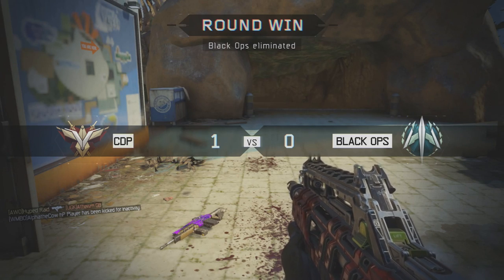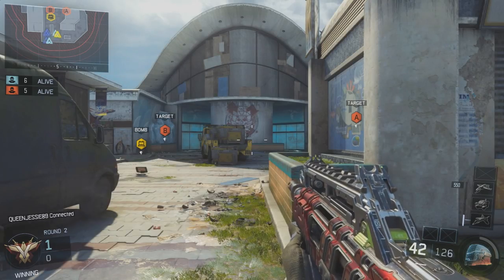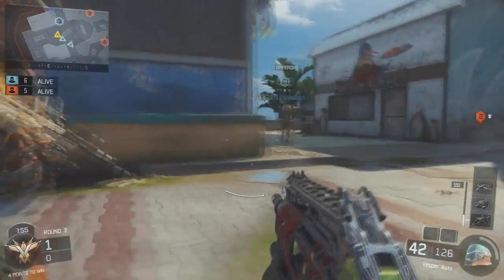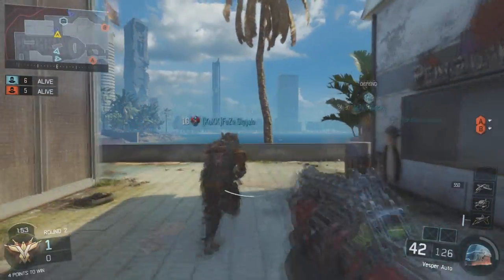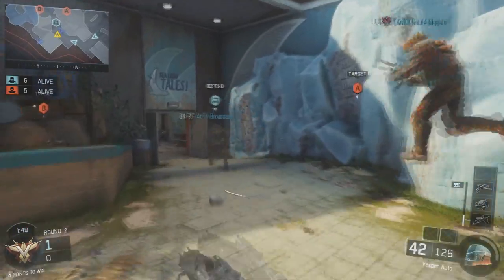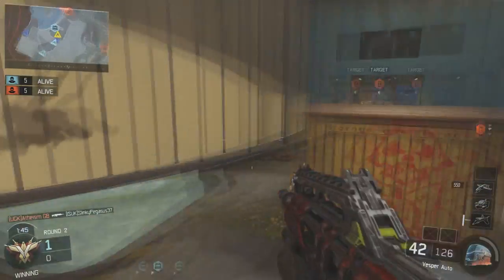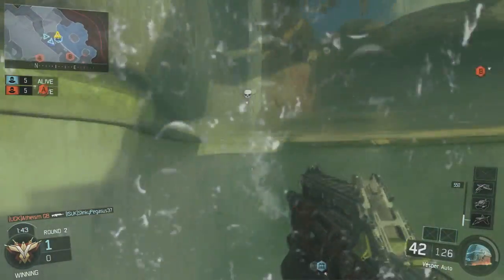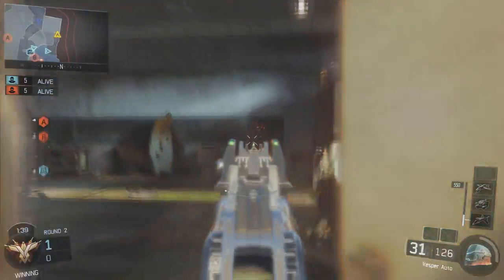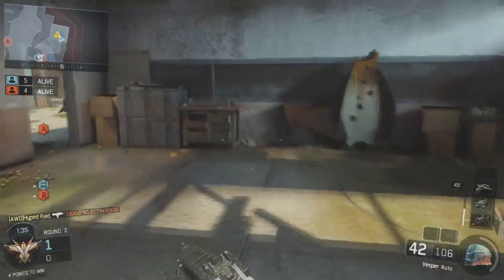When you do that, it boosts you forward significantly — it's almost double that of a slide in terms of time to get somewhere. For example, in the hut in Hunted, or actually several of the maps, if you can hit two G-slides before you get there, that's going to put you there before anyone else. If you get there with a sniper or an M8, that's really significant.